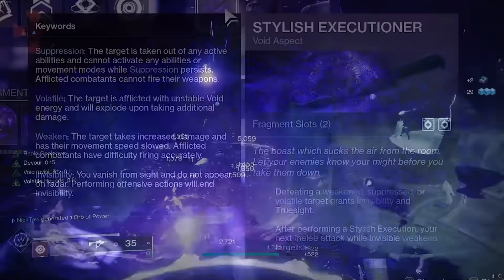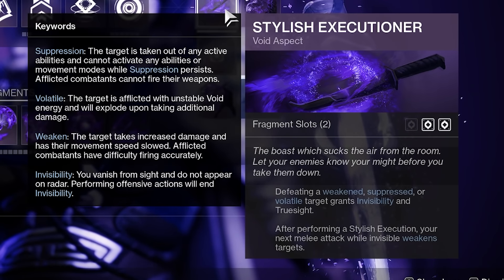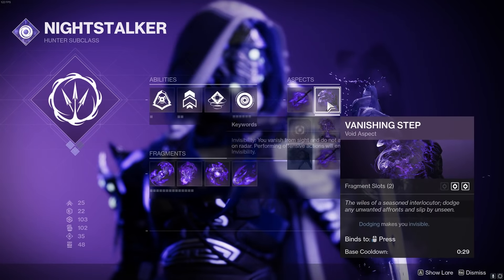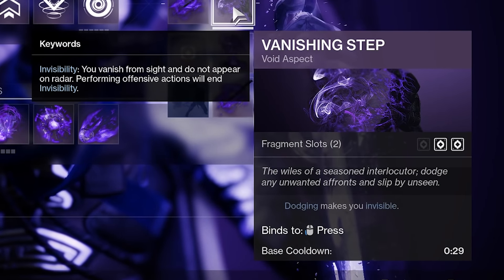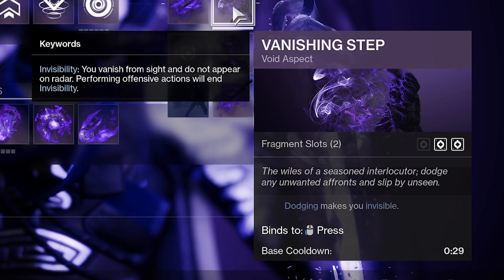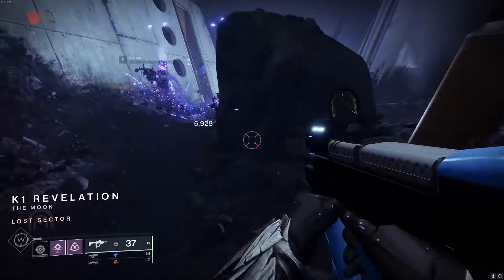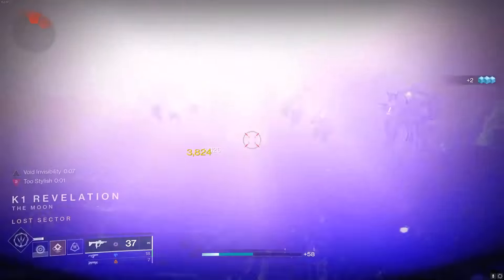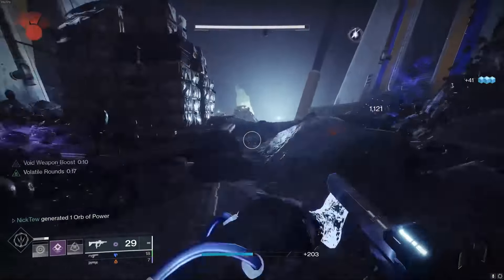For our aspects, obviously we're going to be using Stylish Executioner, which enables us to go invisible whenever we kill an enemy that is weakened or affected by volatile — which we're going to be doing pretty much all the time — and it gives us two fragment slots. We're also going to be pairing this with Vanishing Step, mainly because it's really easy to get our dodge cooldown super low, and we also get an extra fragment slot over the smoke bomb aspect. Paired with Marksman Dodge, you can pretty much just dodge whenever you want to, not only for on-demand invisibility, but also for guaranteed well spawning via the mod Reaping Wellmaker.